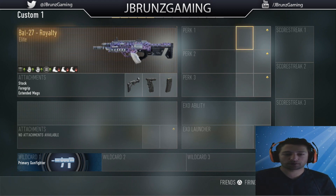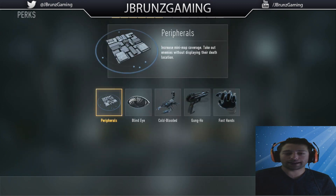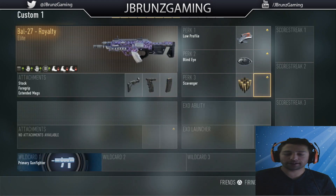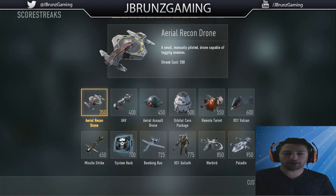Next we're going to move to perk 1 slot which we're going to run low profile. Then we're going to put on blind eye, scavenger, and hardline. Now I don't put on toughness because I don't find I run into a lot of hard gun fights when you're on the god account, so I don't bother with toughness.